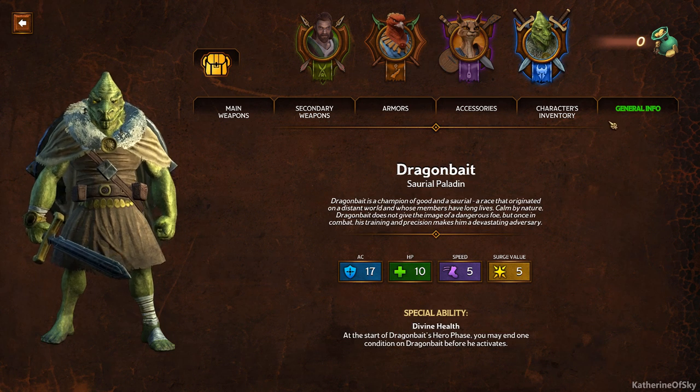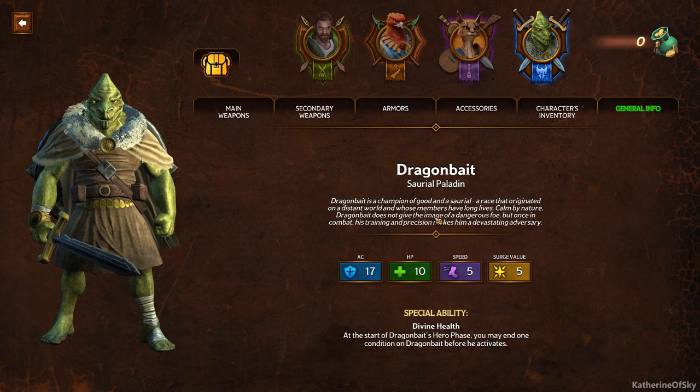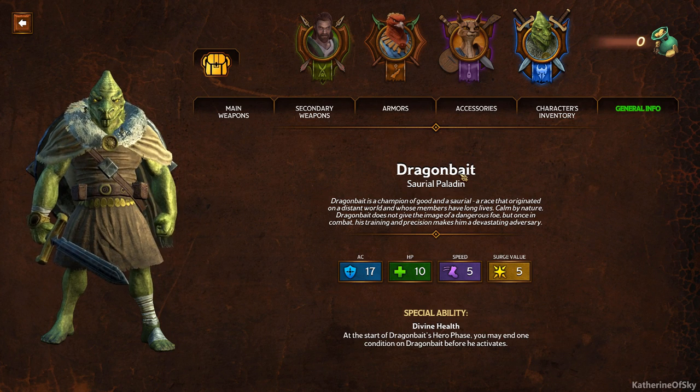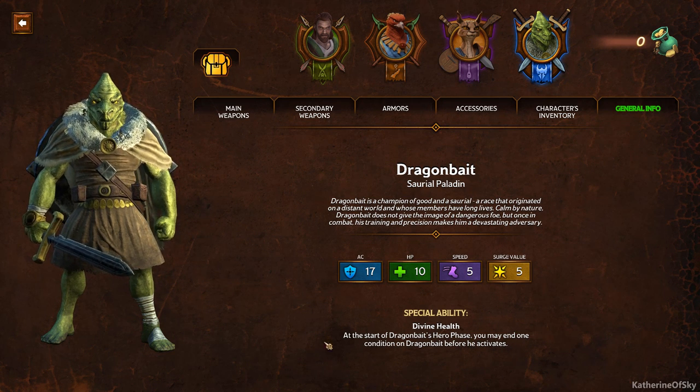Our last hero is Dragon Bait, a Sorcell Paladin. Dragon Bait is a champion of good and a Sorcell — a race that originated on a distant world whose members have long lives. Calm by nature, Dragon Bait does not give the image of a dangerous foe, but once in combat his training and precision make him a devastating adversary. I love his name — you get the impression his comrades sent him in first! His special ability is Divine Health: at the start of Dragon Bait's hero phase, you may end one condition on Dragon Bait before he activates, which is really important.